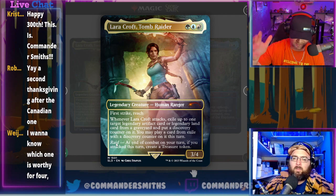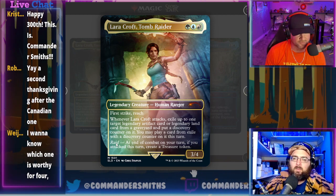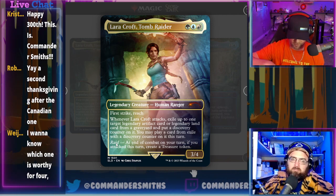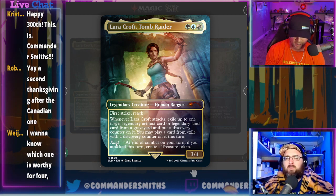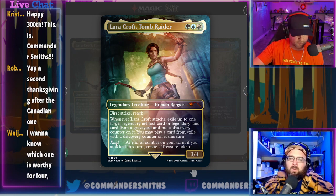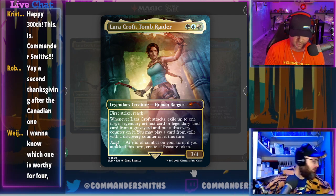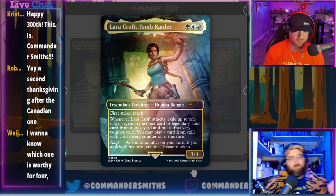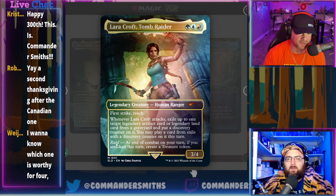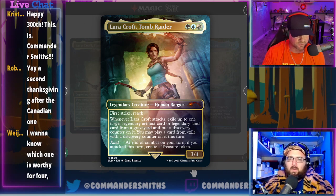With all the usable cards — Academy Ruins and everything — the non-foil total value is about $61 after fees, break point three. The foil value is $84, also break point three. Break point three is good; three and below are really good results. Shadow Spear has had some recent printings with Lord of the Rings full-art stuff, so it's not the absolute best printing, but it's still Lara Croft.